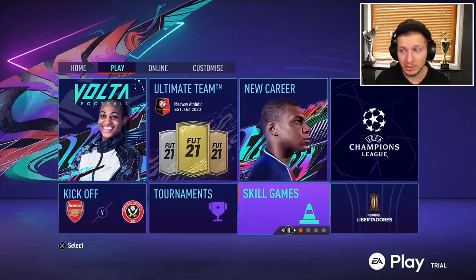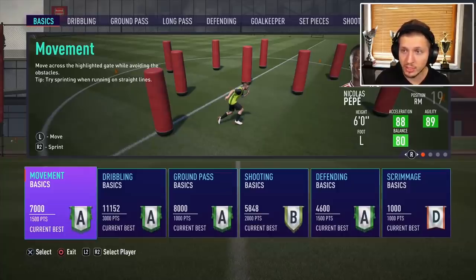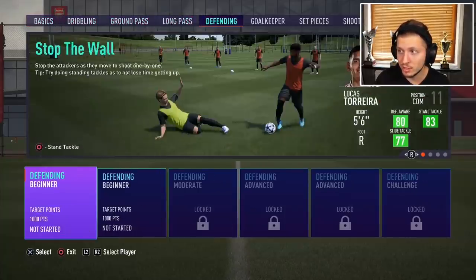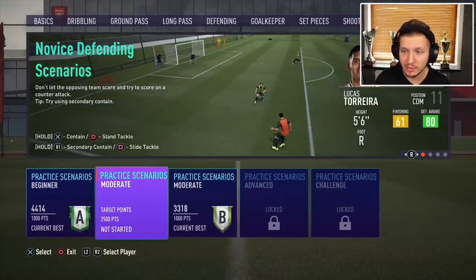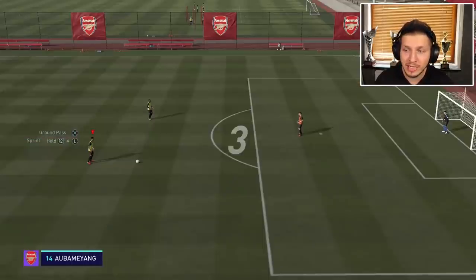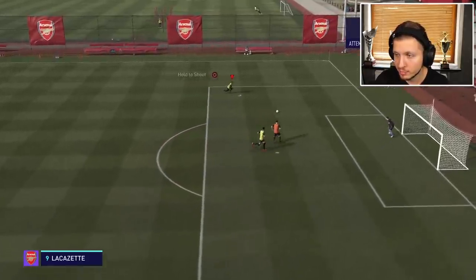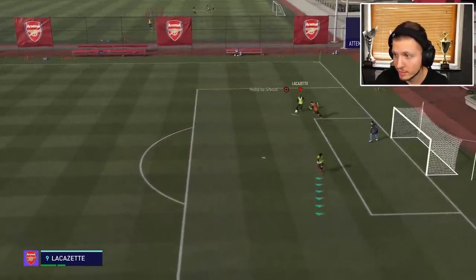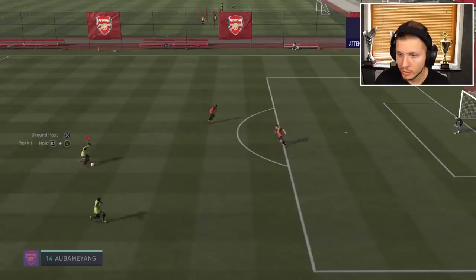In skill games, first you have to finish all the basic exercises to unlock the rest. A really good one is called Practice Scenarios Moderate, the third one, which is a great way to practice creative runs. You can see a blue arrow guiding you - make sure you have the trainer turned on in the settings.